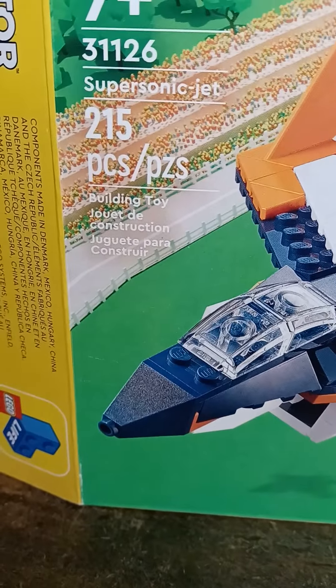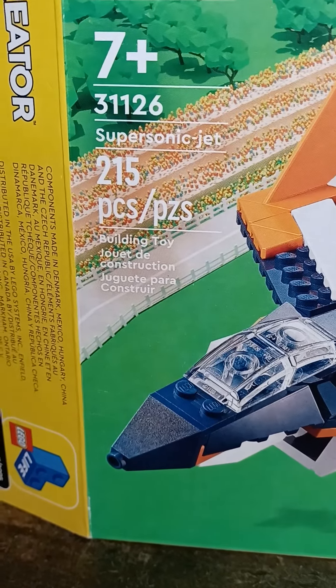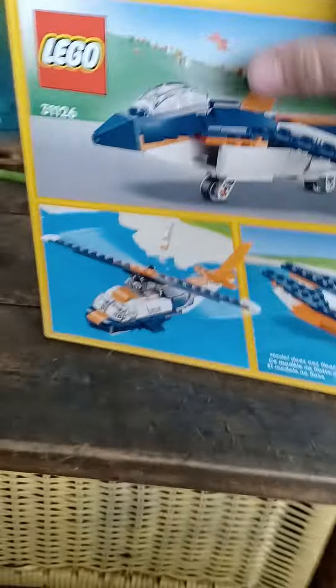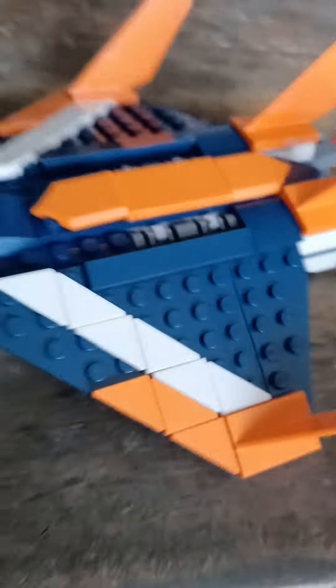Hey guys, what's up! We're back for another LEGO video, looking at the LEGO Creator March 2022 set. This is the LEGO Creator Supersonic Jet, set number 31126, for ages 7 plus. That's 250 pieces, and you can also build a helicopter and a boat. There are some nice alternate build images on the back of the box.